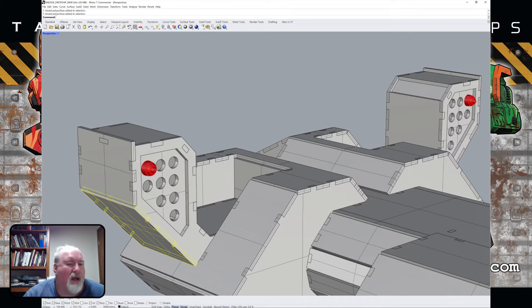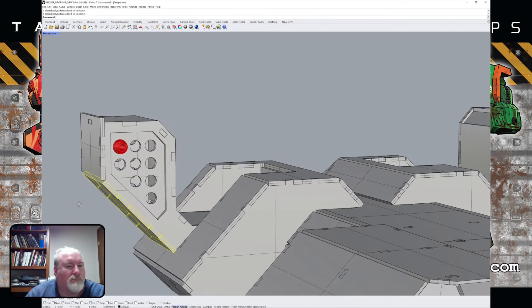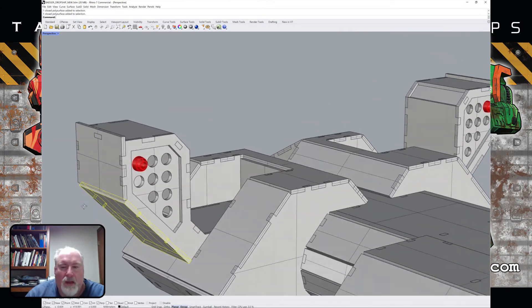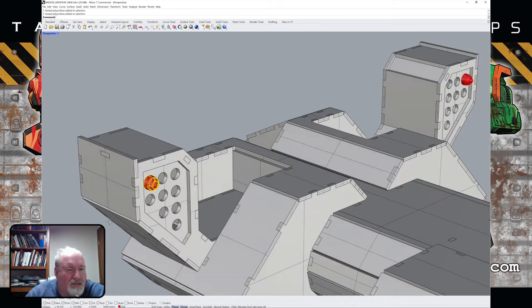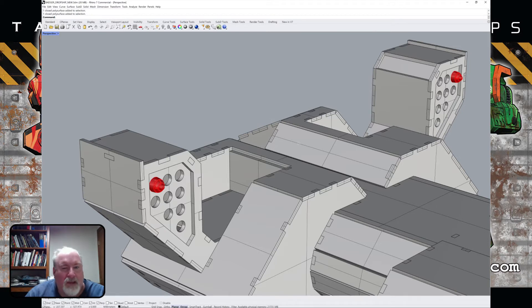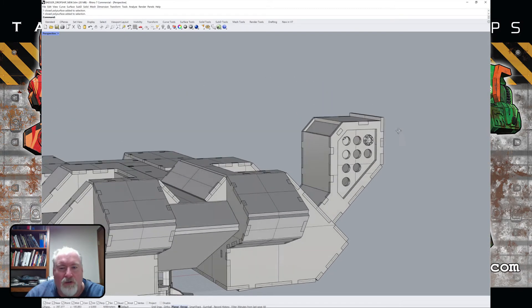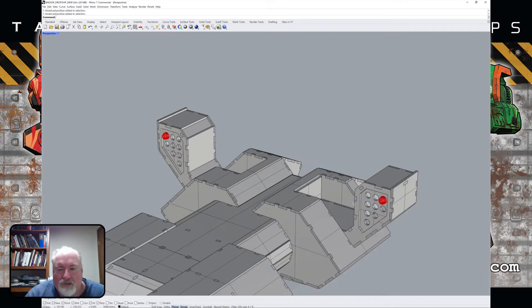My hope is to do these one of two ways: either we can set them up and print them fast enough to include with the model — they're just caps with a pin on the back that fit inside the holes — or, if they take too long or cost too much, I'll put these up as downloadable 3D files. That way if you have access to a 3D printer and want to include them in your ship, you can.